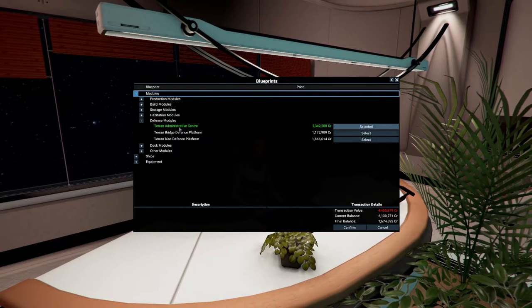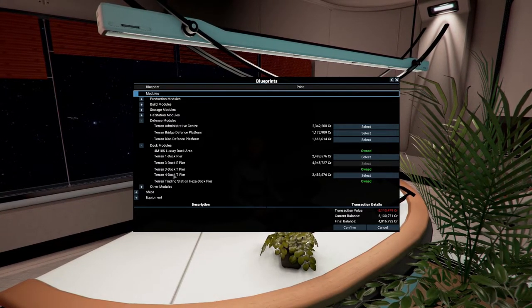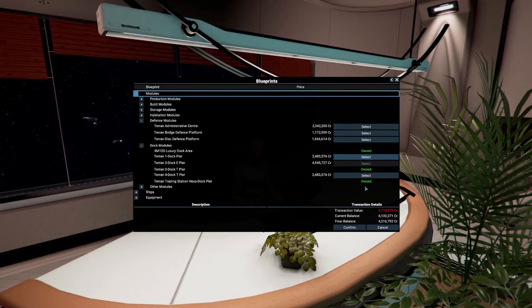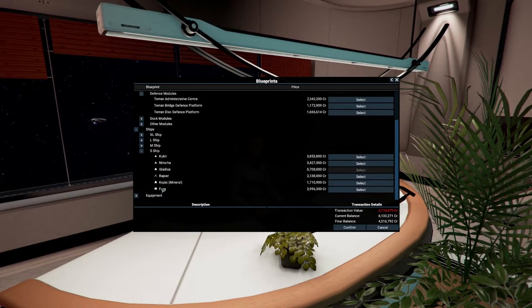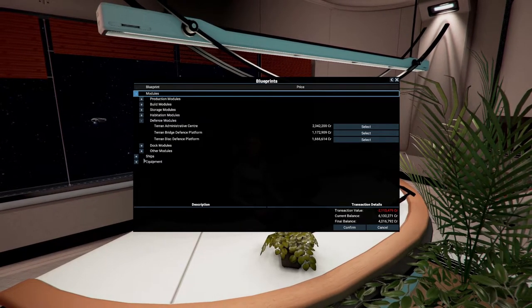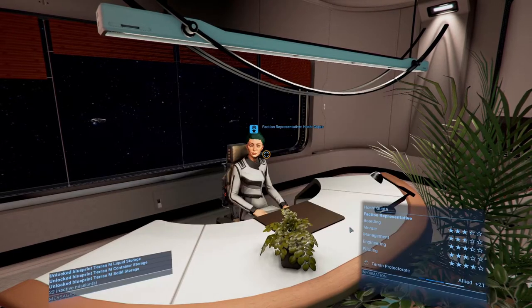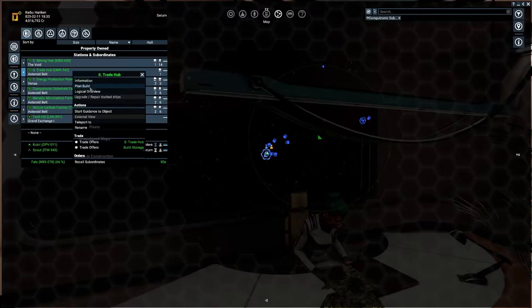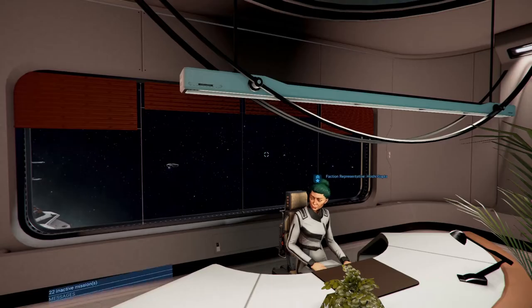The admin center is what you need to claim systems - bridge defense and disk modules. The Terran four-dock pair and one-dock pair are still expensive. We don't need to build ship designs yet since we're not making ships. Let me check if they have weapons - I don't think so. Let's go to the map, plan build, and storage. We definitely want to find ourselves at least a turret and a medium shield with the remaining finances.